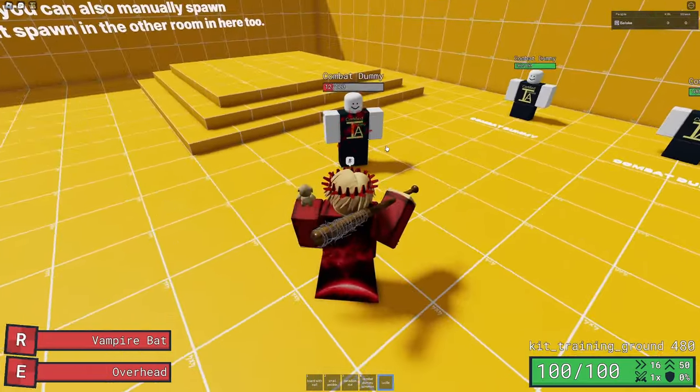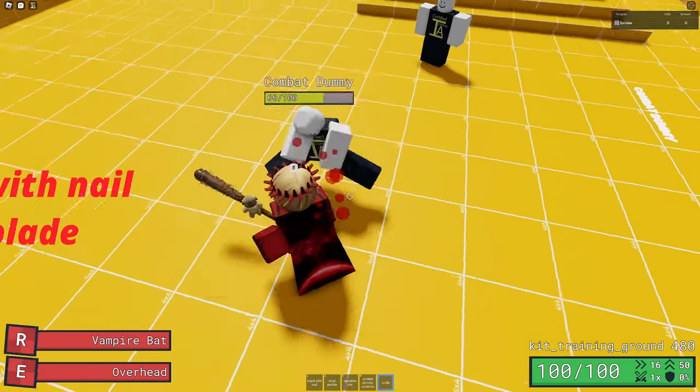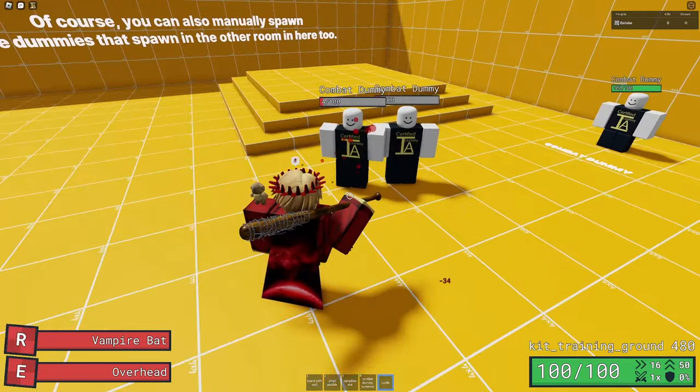Lucille is the same way, but it's a bit less important with Lucille because it stuns and ragdolls the enemy. So when you're fighting someone with these weapons, just keep in mind that you're doing around an extra 16 damage on top of the initial impact damage.